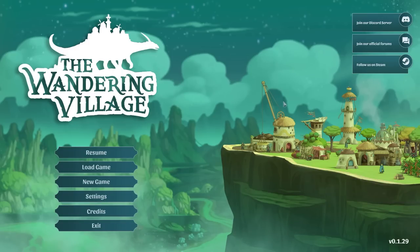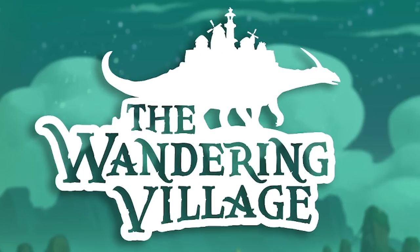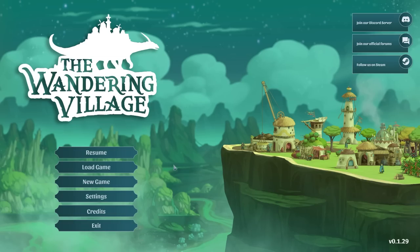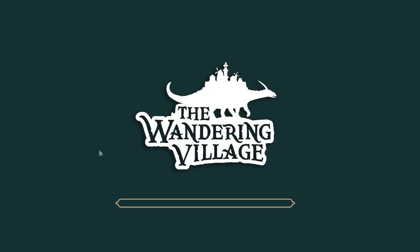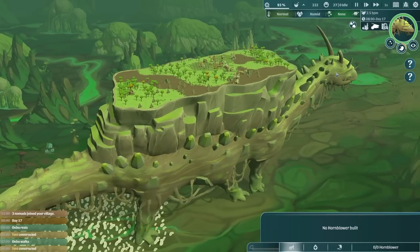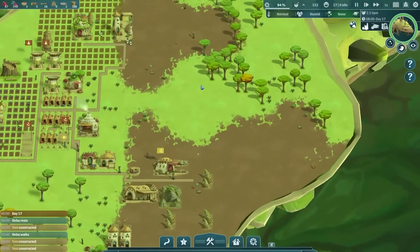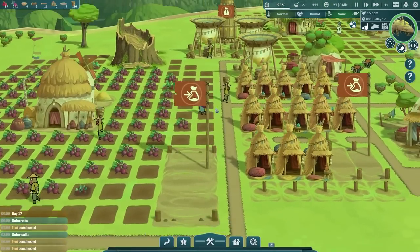Hello fellow engineers and welcome back to The Wandering Village, a game where you build a village on the back of a huge dinosaur that wanders about. Sounds a bit weird but it's blooming awesome. Let's resume where we left off last time. This is our Ombu, our magical creature that's got a huge world on its back, and this is where we're building stuff.